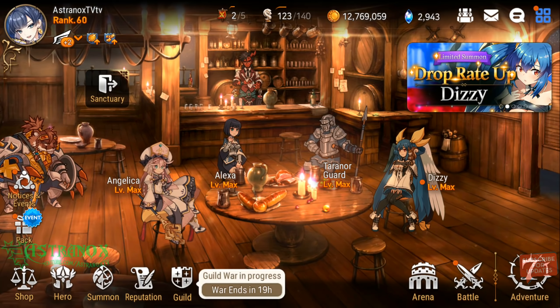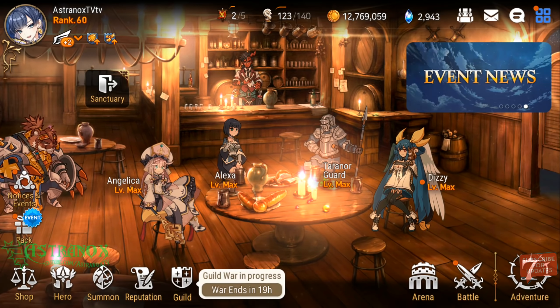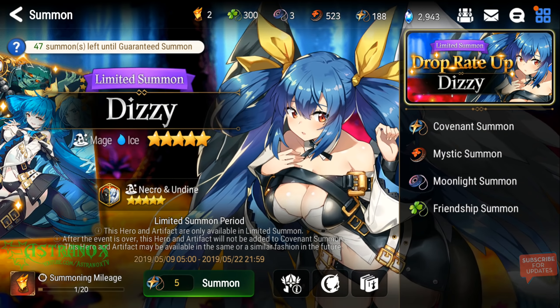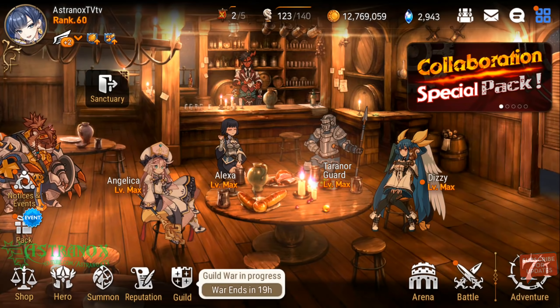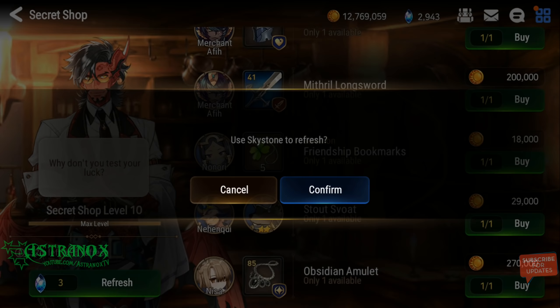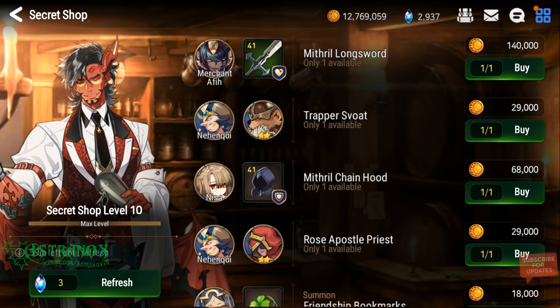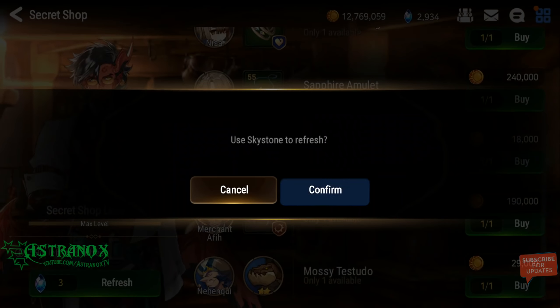Here we go boys, this is the last video. I'm gonna try to get the Necro and Undyne artifact. I already have Dizzy. I'm gonna aim for 200 covenant bookmarks, so let's refresh the secret shop — just to get three sets. That's 47 summons until I get a guarantee summon of Dizzy. If I do all 200 covenant bookmarks and no Dizzy shows up, I'll get seven more sets in the secret shop.